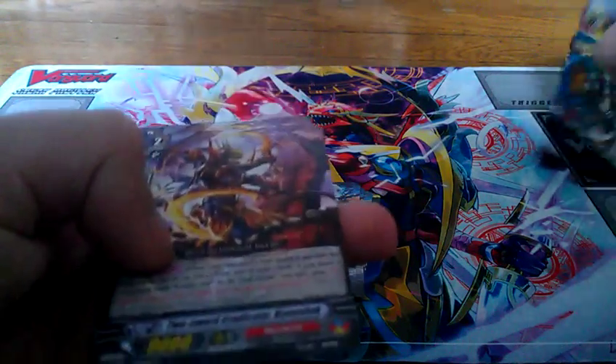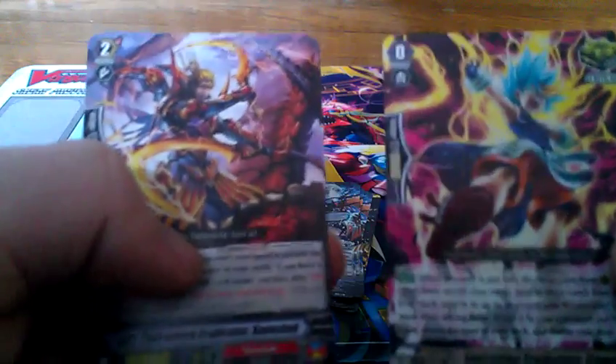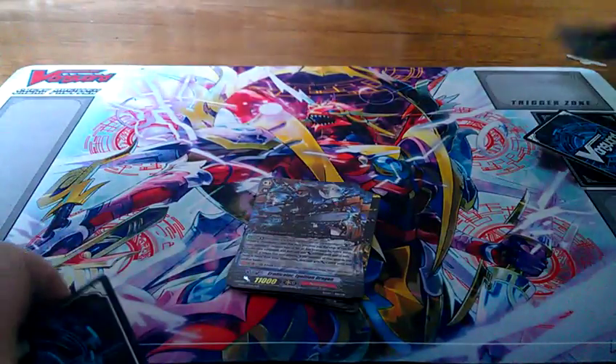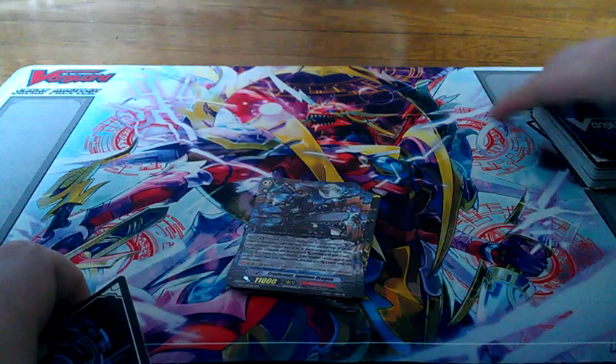This card actually works very well with the Ionization. Cohen Shack forces you to choose one of your rear guards and retire it. If you choose to retire the Ionization Eradicator with that effect, then you get his ability to look at the top three, choose one, put it in your hand, and then put the Ionization back on the deck and shuffle. Very good card — another card that works in great teamwork.